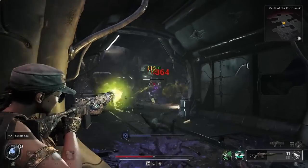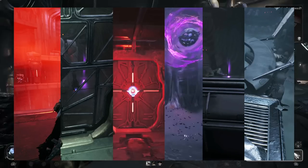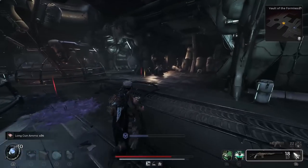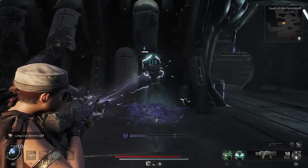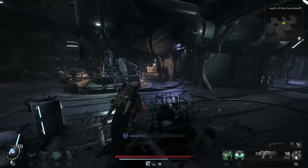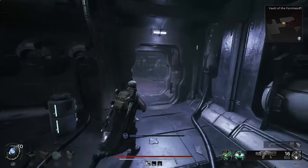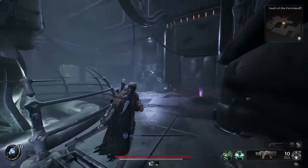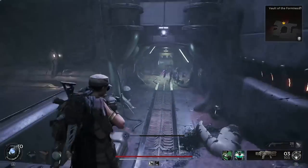Hello friends and welcome back to another Remnant 2 video. Today I am showing you every single dungeon injectable on Nerud. These are special secret events or puzzles that you're going to come across before the main objective, and these are random in the dungeon. So if you do multiple runs in adventure mode you're going to find these in different dungeons. There are eight specific events that we're going to cover. I will leave timestamps so you can skip to the one you're currently on.